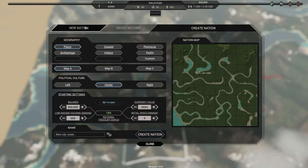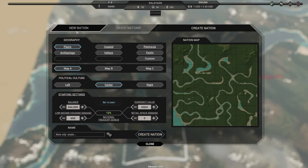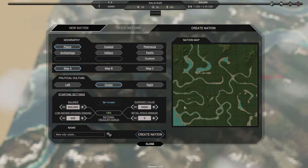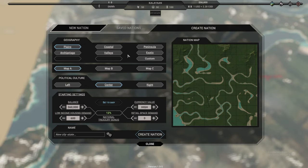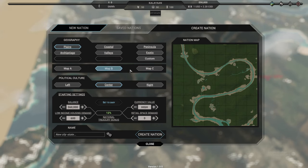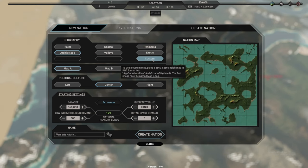For now we will create a new nation. What's unique about this game is you can have different cities in your nation or country. If you take a look at the map preview here, this is the nation map — each one is divided into smaller grids and each one is a playable area, so each one is a city in its own.